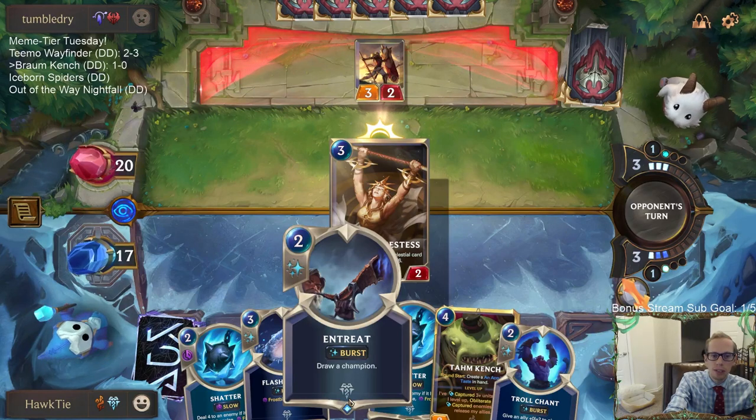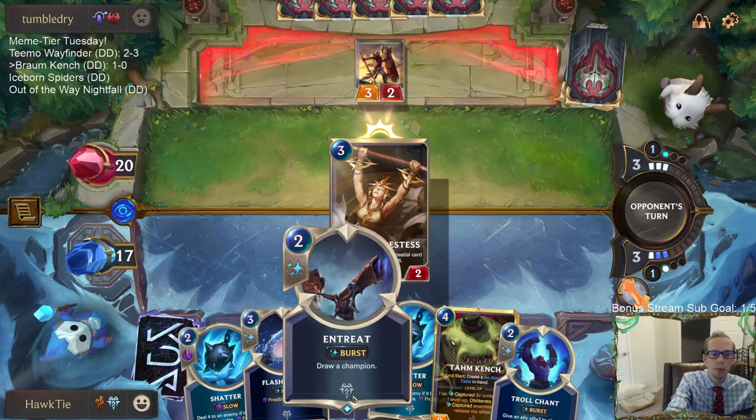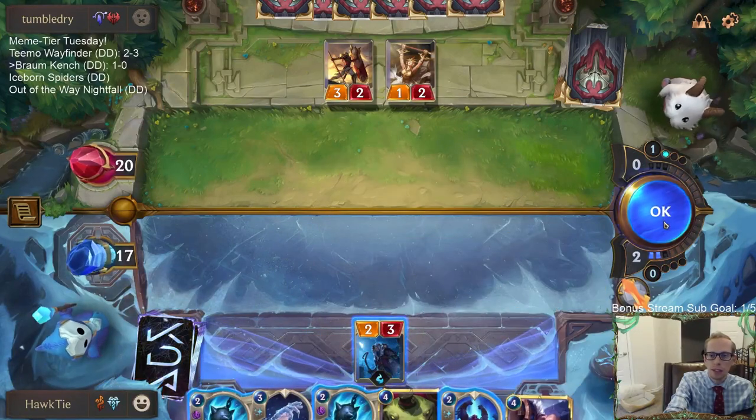I should probably cast Entreat and save mana. The reason why I wouldn't is to keep burst speed Flash Freeze available, but now that we have burst speed Troll Chant, I think it's fine.